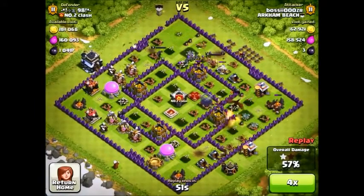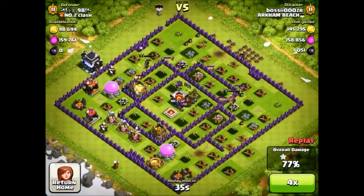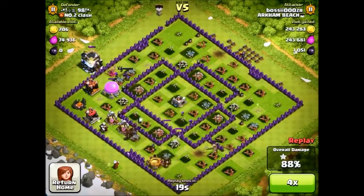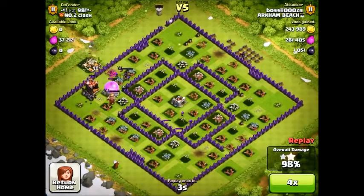Then I sent in the rest of my troops. Pretty nice attack — as you can see I got all of these resources. Town Hall 10 is actually not even that bad; 250K of each resource is pretty nice.